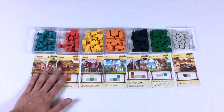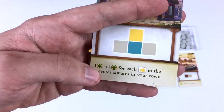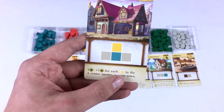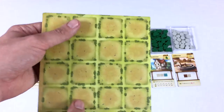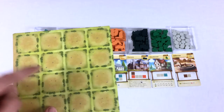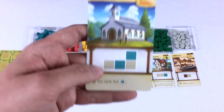Next up is the tailor, which is worth one point plus one more for each tailor building in the four center squares of your town. So not only are we trying to get a granary with cottages surrounding it, but we also want to use those four center spaces to get tailors in them.